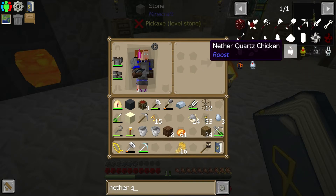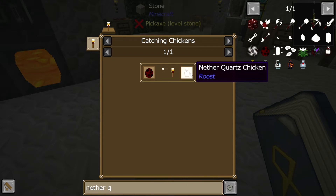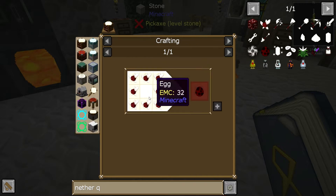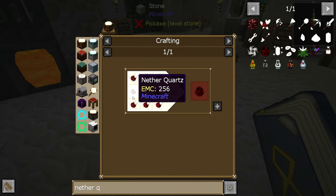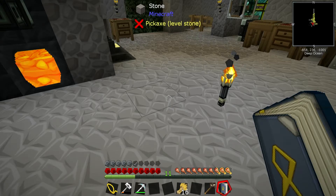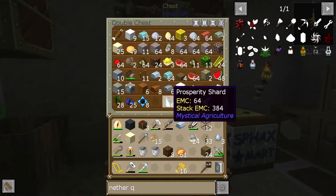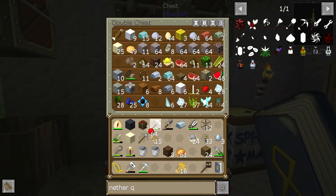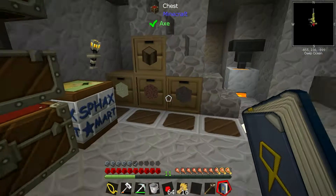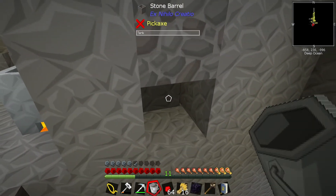Glowstone, nether quartz chicken. Maybe I'm wrong? Nether quartz chicken - yes it is. So we need nether quartz, and we're going to get nether quartz from sieving netherrack. And we're going to get netherrack from redstone and lava, I believe. Might be going out on a limb there. So we're going to snatch that, put it in there. No, that's made of obsidian, hasn't it?